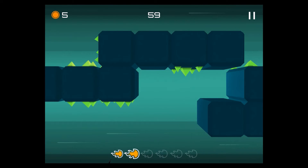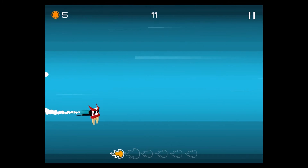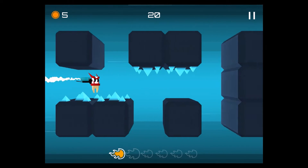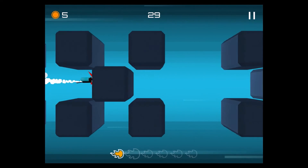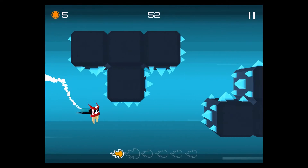You see, you have to dodge the spikes that are on the cubes — sometimes on the bottom, on the top, left and right. So it really depends. You have to stay pretty much focused to be able to dodge those guys.